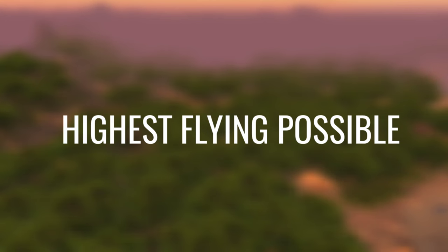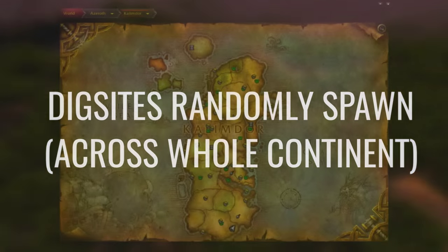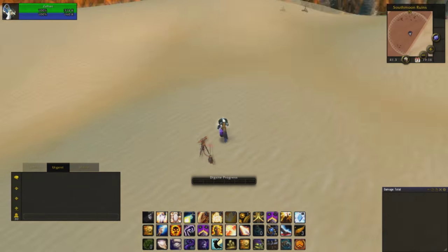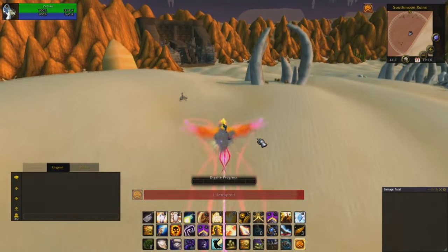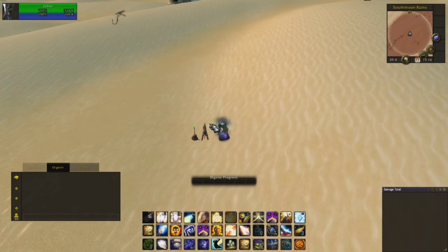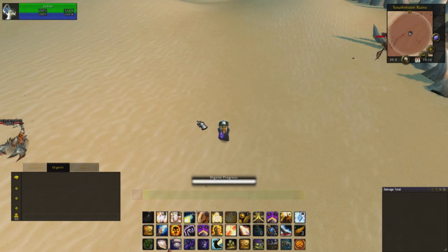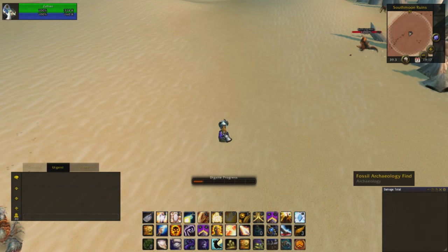Each time you complete a digsite, another one will be randomly spawned somewhere on the continent you're farming. All of the digsites are represented on your map as a spade. How digsites work is you need to place your survey device. This device will point towards the current spawned artifact fragment within the digsite. When you get closer to the fragment, the device will change colour, ranging from red to green. Red meaning you're quite far away from the artifact, green meaning you're quite close, and yellow meaning a little bit in between.